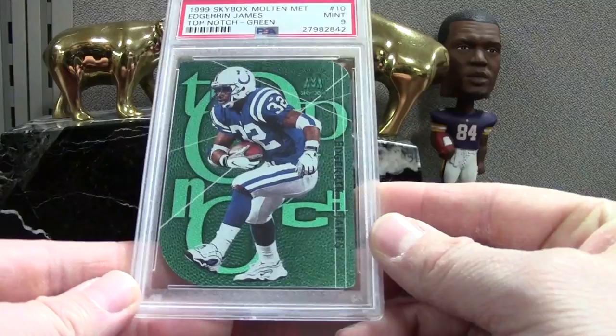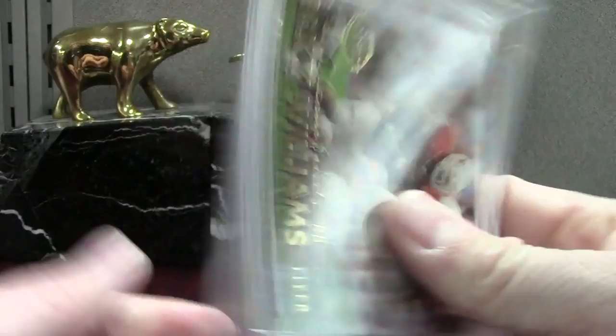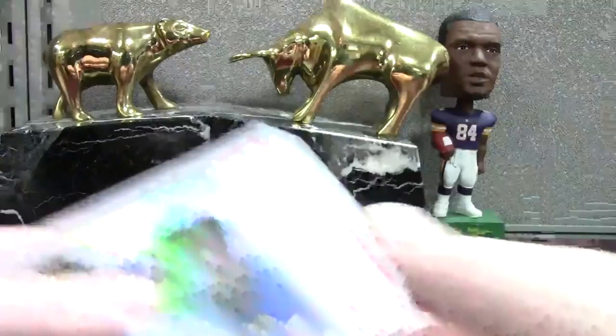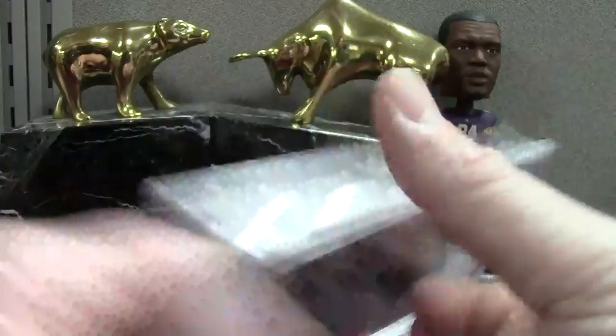From Molten Metal, which was a distinctive set from that era. Here's one of the cards from the Fleer hobby box — Ricky Williams, I was looking for a 10 on this one but we got a 9. And Edge Showcase — you can't run with this card, just a classic nostalgic look at that thing. Mint 9 on that — this set is definitely not a gimme.